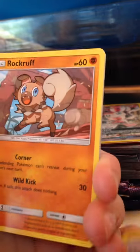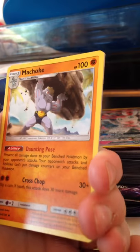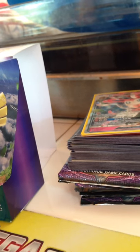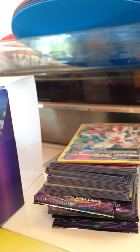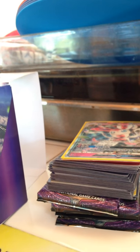Vanillite, Clefairy, Rockruff, Energy, Clefable, Bewear, Machoke. Your reverse Hala rare, a Brickable, and a Gothitelle. This Machoke is pretty good - its ability is basically like Mr. Mime's Bench Barrier, but it also prevents placement of damage counters, which is really interesting. That's something we haven't seen before, because most things just say damage.